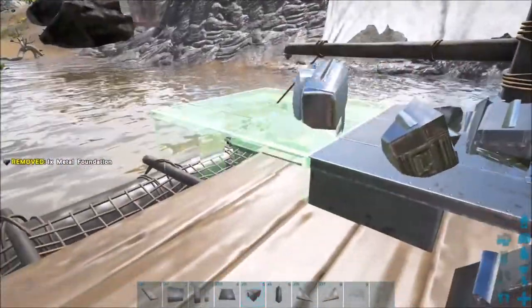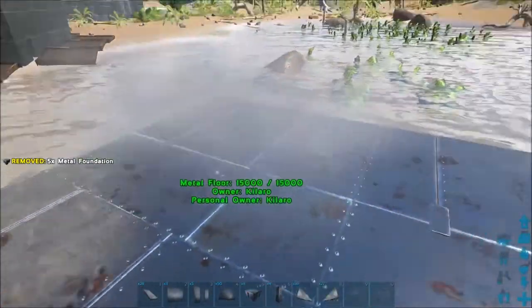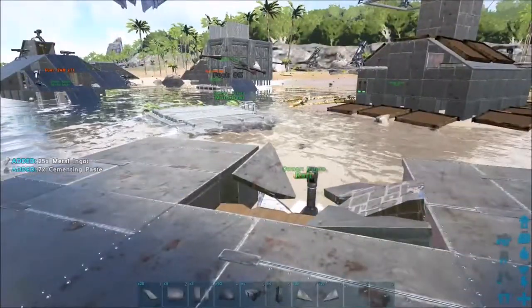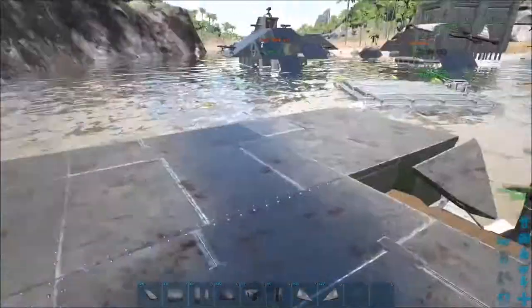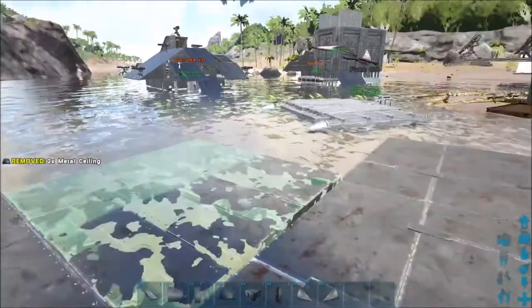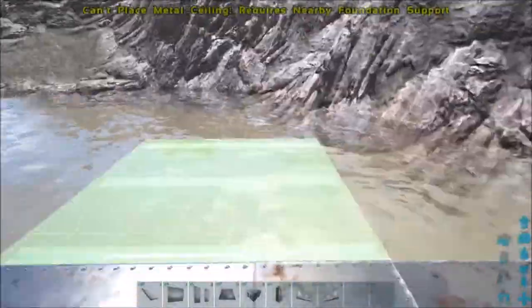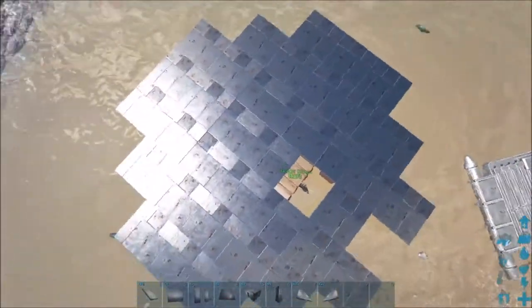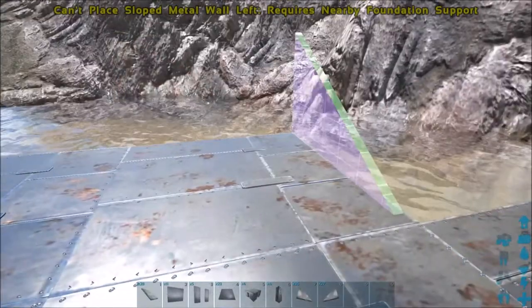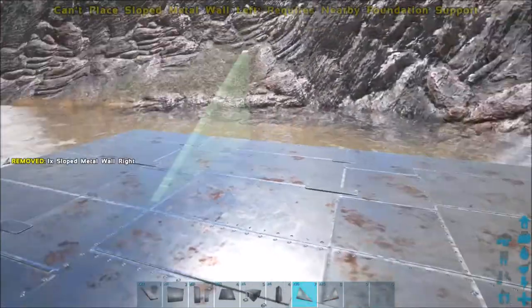We're not going to sink the foundation because it's not necessary for this. We are going to hide the cell. As you've probably noticed, you can now only do a 3x3 or a 2x3 on a raft. You can no longer stick foundations under ceilings. However, you can still get the raft considerably larger than it first appears.